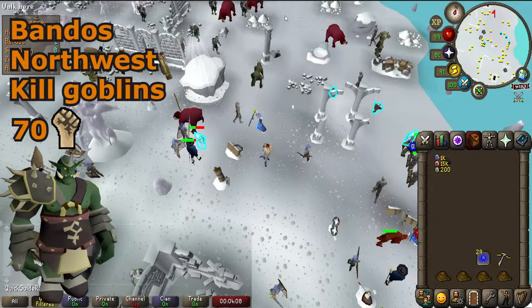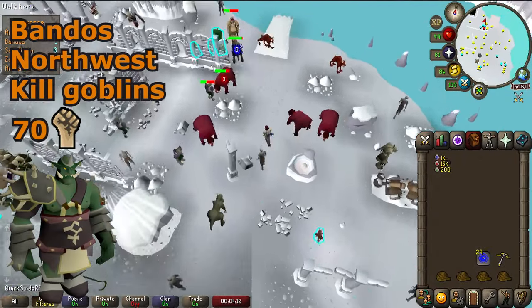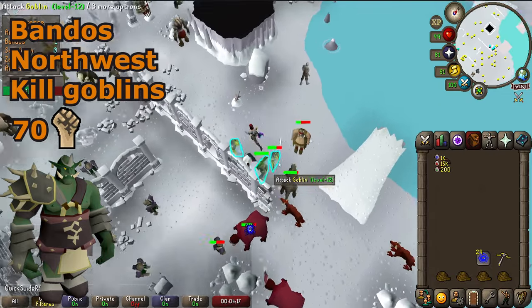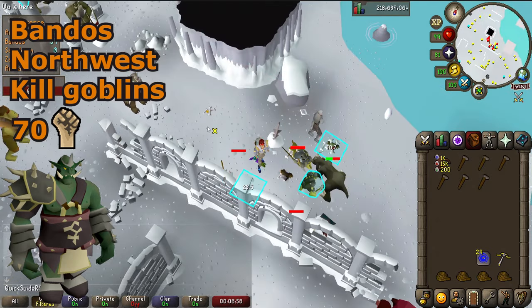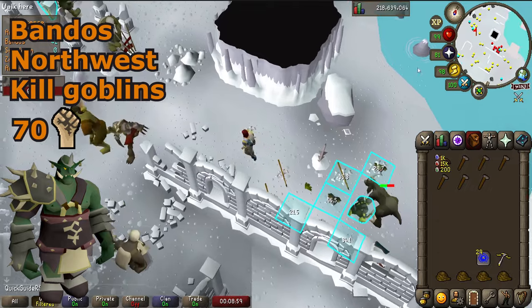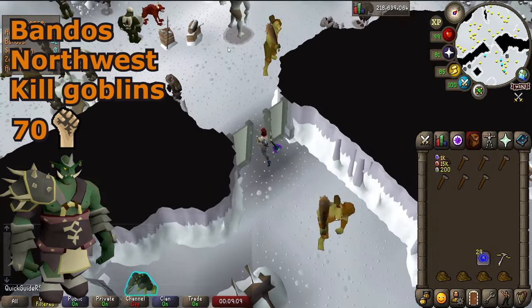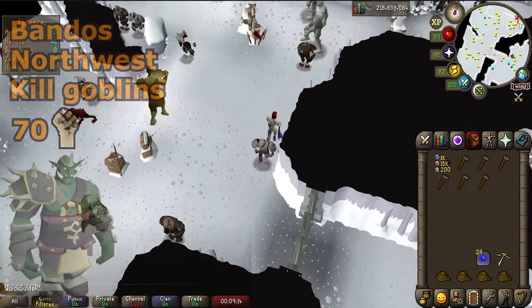To get the Bandos KC, just run a bit north and you can find a clump of goblins. Killing 40 goblins here should take only around 5 minutes, so you really don't need an ecumenical key for Bandos. The goblins frequently drop hammers, which will come in handy. Once you've got your 40 KC, run a bit west and you'll have to bang this door with a hammer to open it — a dragon warhammer works as well. Banging open the door requires 70 strength.